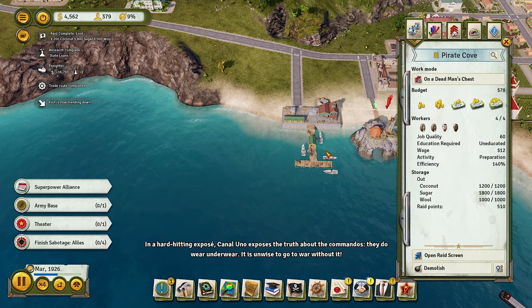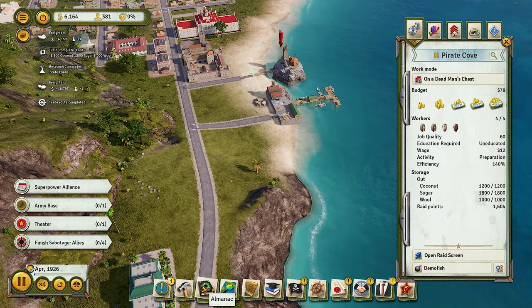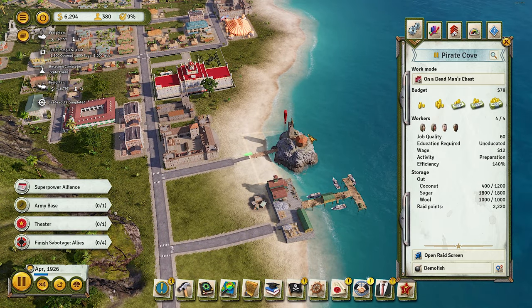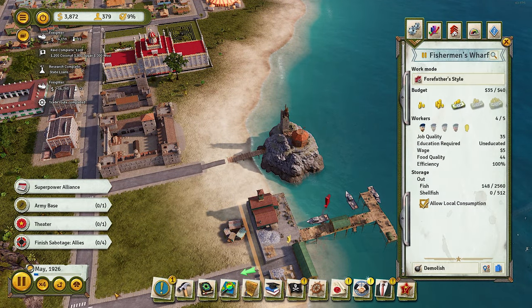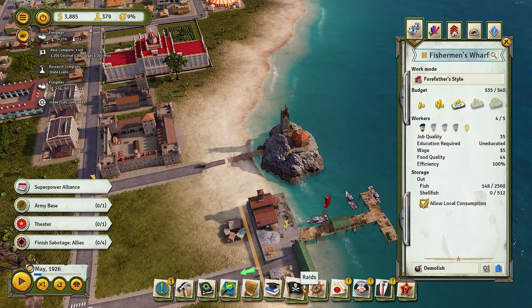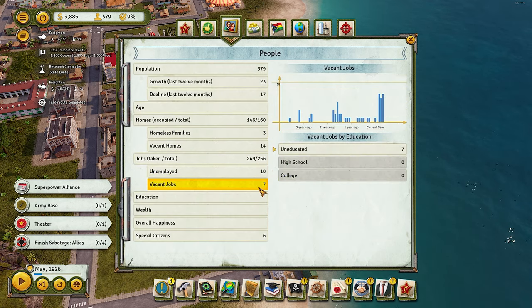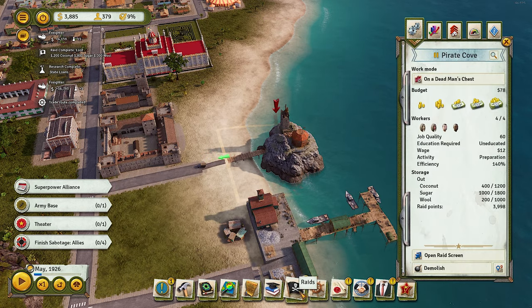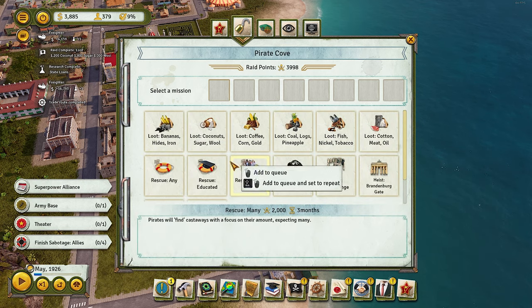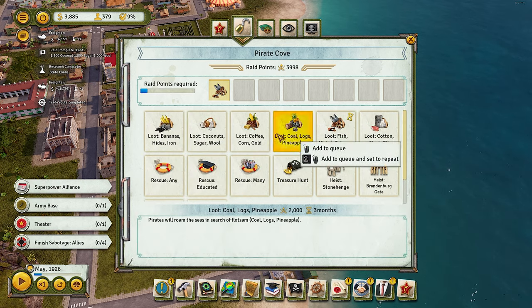Another tip from the last episode: when you have enough employment and not a lot of vacant jobs, start using the Pirate Code to raid resources. Right now we've got 10 unemployed citizens and some vacant jobs but they're mostly for high schoolers, so we're still going to go with the Pirate Code and raid resources — just one of each.